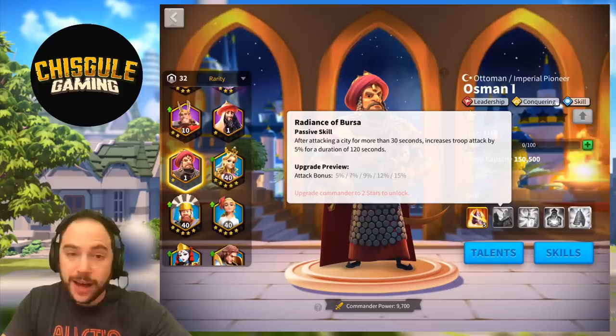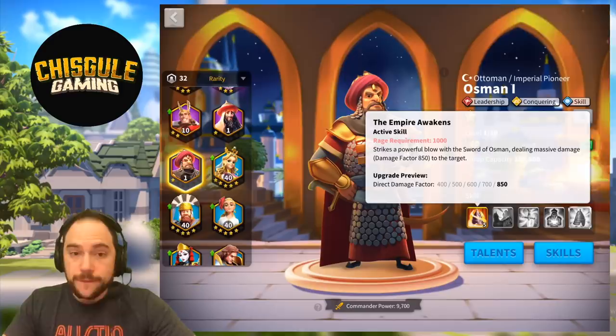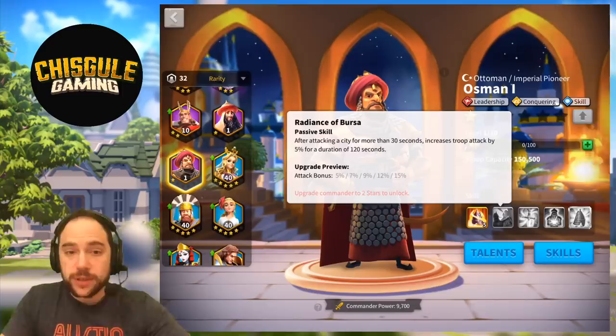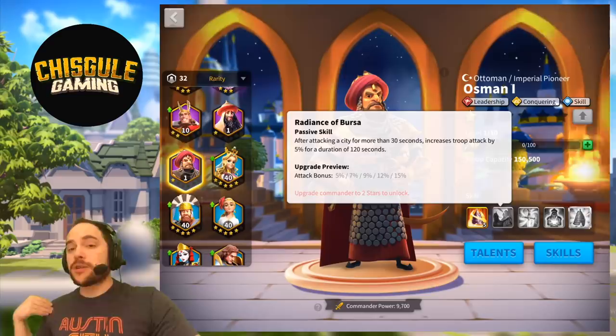If you're going to be using this commander and maxing out their skills, I would start by maxing out the first skill, then take them all the way up to four stars, and hope that none of your skill points go into the second skill. One way you could do that without leveling up a whole lot is to max out the first skill, then unlock the second star, level them up to 20, then use a bunch of special stars to try to get a crit that takes you all the way up to four stars.